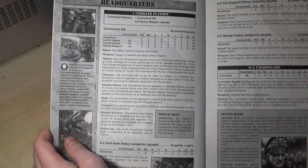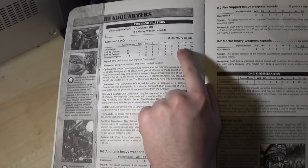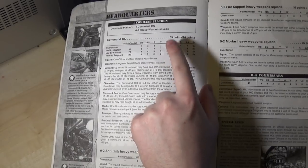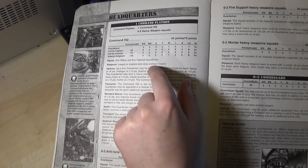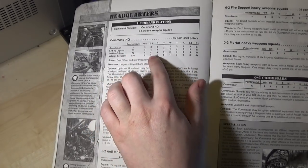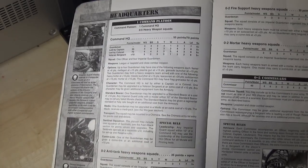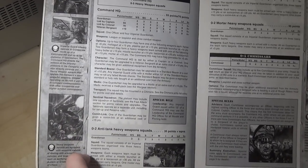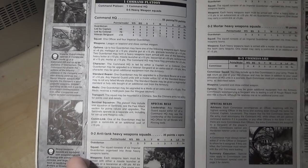Now you're into the rules. You get a command platoon, which is basically an HQ squad. Look at the stats on these guys — your captain has two whole wounds and costs 55 points by himself. Your colonel — you get an extra wound for 70 points. Now a company commander has four wounds and it's 30 points — just insane. You had to use your leadership within 12 inches, so there were bubbles, but they were bigger.